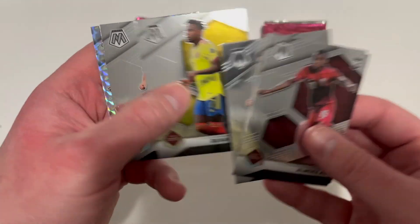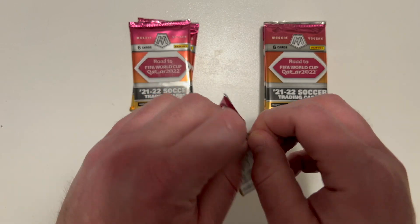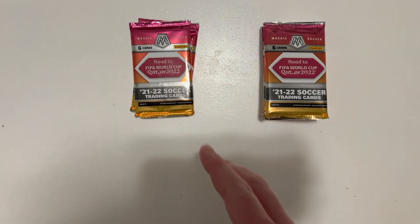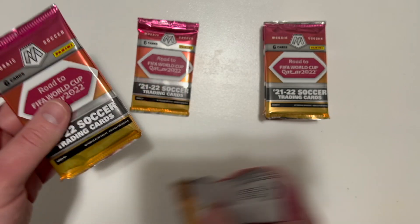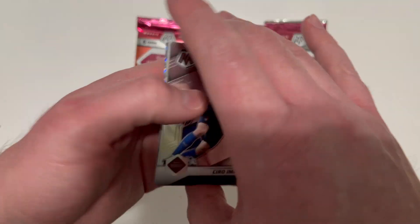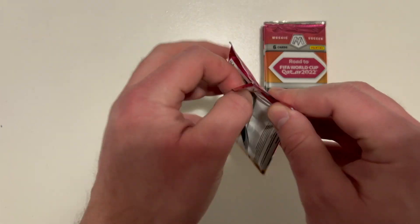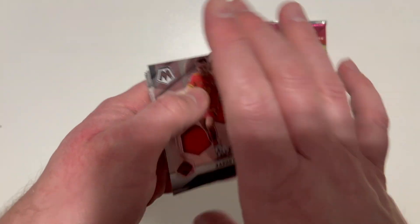On the Hyper we've got some fella from Australia I have no idea who that is. The more you open these blaster boxes without an autograph, the more you think — am I cursed? Am I on a really cold streak? Honestly, I don't even care who's on the autograph at this point — if I got one I'd be jumping for joy. Vinicius Jr and Luke Shaw here on the Hyper. Almost one blaster box down.